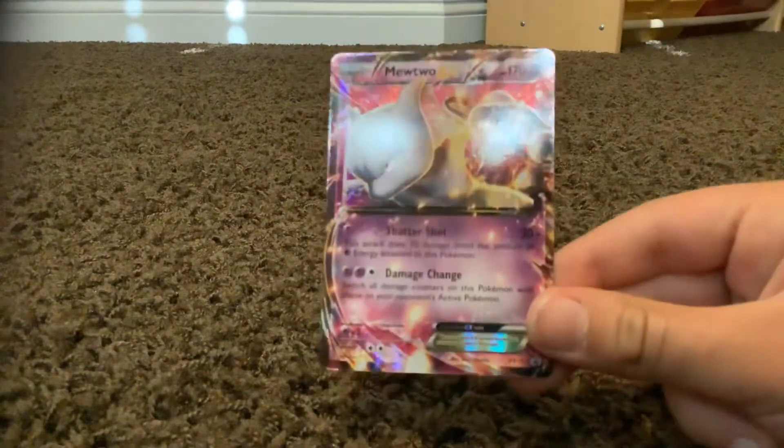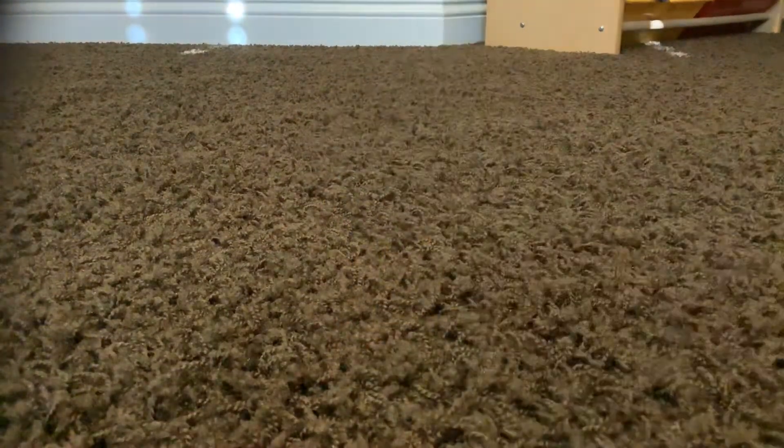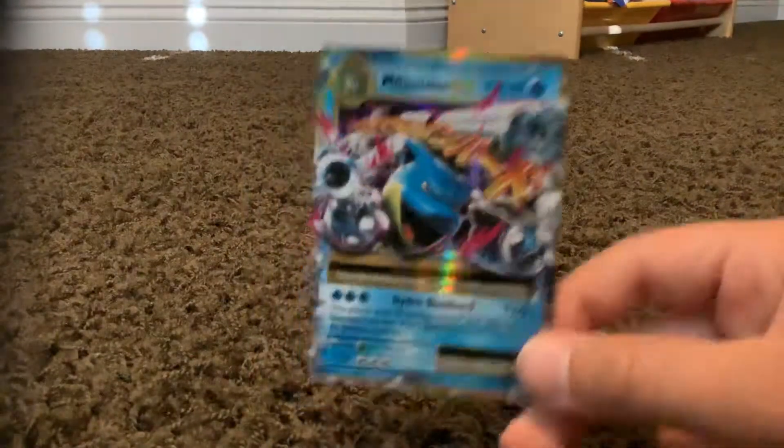Number one, I have my Mewtwo EX. I got this from a Mewtwo tin that I got at Walmart. It's a nice EX. Like a Blastoise EX, I actually pulled out of a pack — the Mewtwo tin, to be exact. I pulled this out of the Evolutions pack. Pretty cool card.